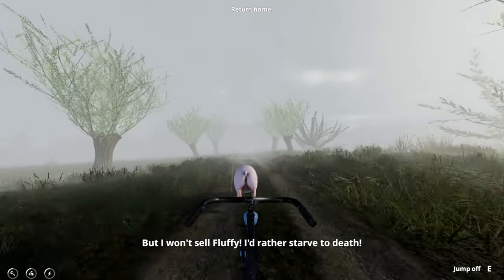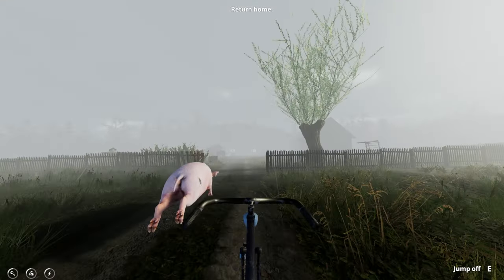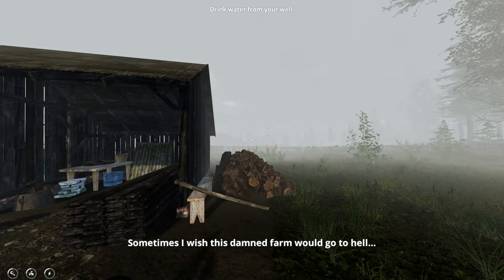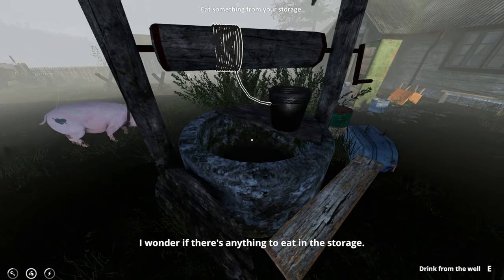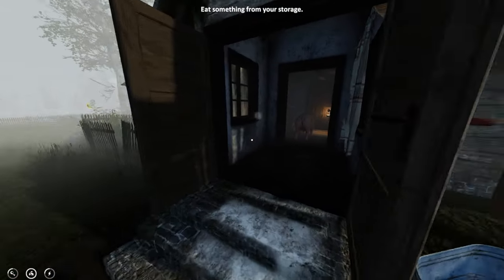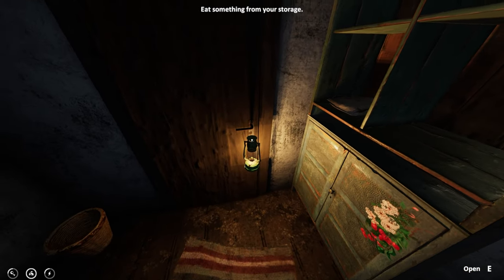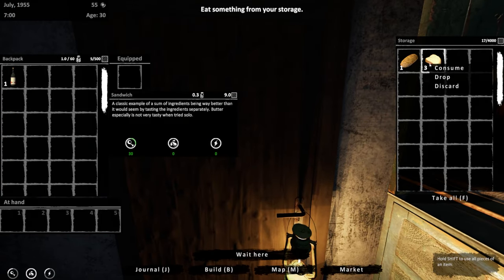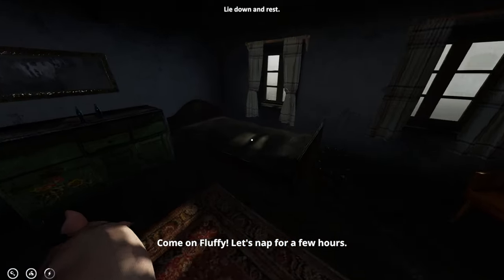Let's get back on to the farm. I really want to keep this bike — I'm going to park it over here. I hope it stays. Let's grab some water — press E to drink from the well. I need to eat something. Something they changed in the full release: the lamp is now right on the storage door instead of in the kitchen. Let's go ahead and chow down a sandwich.